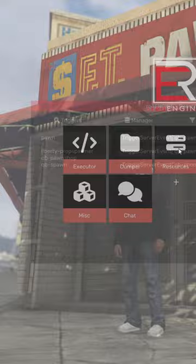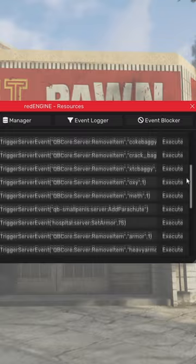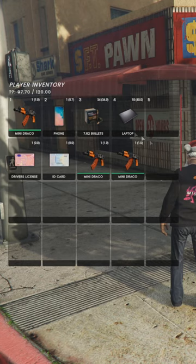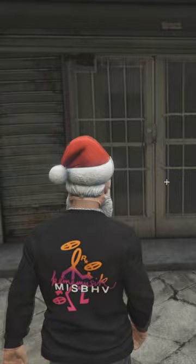Once you have your item copied, look up Small Resources. Go down until you find Add Item, which is right here. Paste your item in — laptop. I'm going to get 10 of them, which should be like 250k. Then when you open your inventory you should get 10 laptops.